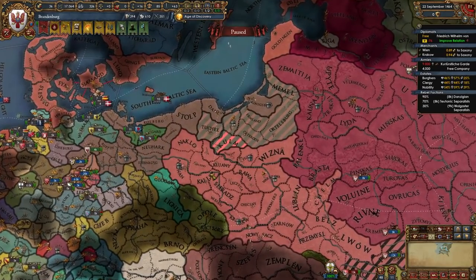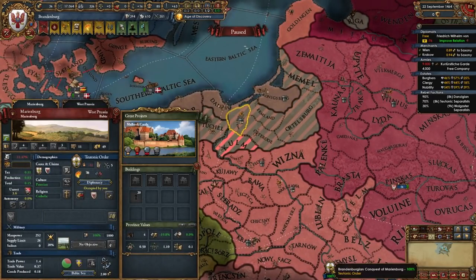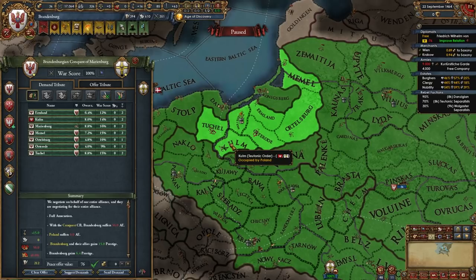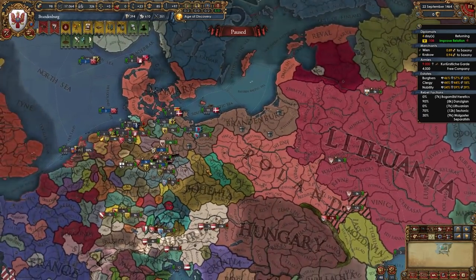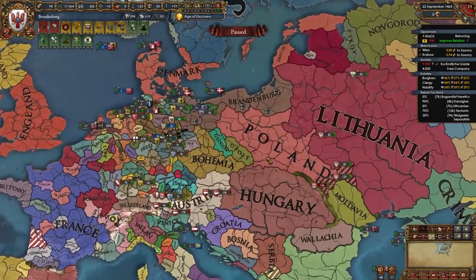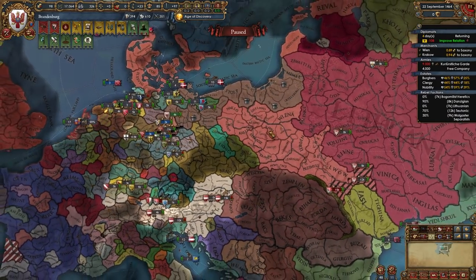Once you've beaten the Teutons a second time and hopefully occupied all their provinces, fully annex them. You can give Kulm to Poland if you want — it's up to you. After this point, your alliance with Poland and Lithuania doesn't matter as much anymore, but first we'll expand a little more in the HRE before turning our back on them.